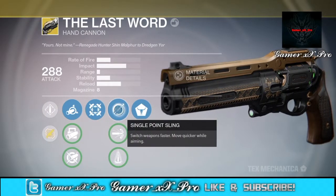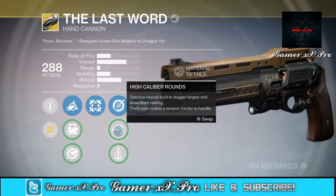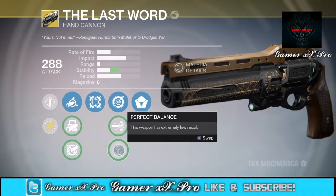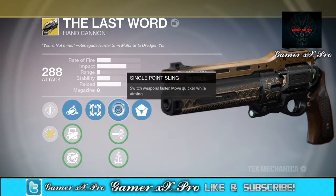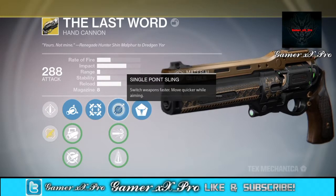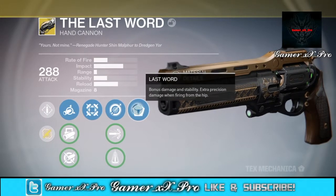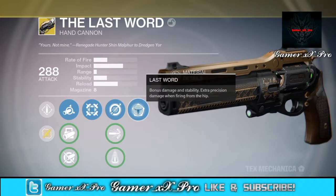Next we have single point sling which lets you switch weapons faster and move quicker while aiming, so that's really good. Next we have high caliber rounds — oversized rounds built to stagger targets and leave them reeling, but their mass makes the weapon harder to handle. Then next we have perfect balance: this weapon has extremely low recoil. The exotic perk is named Last Word — bonus damage and stability, extra precision damage when firing from the hip.